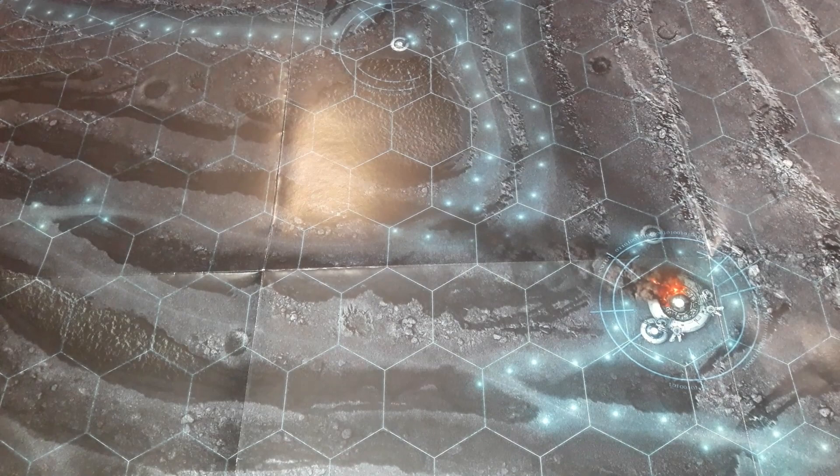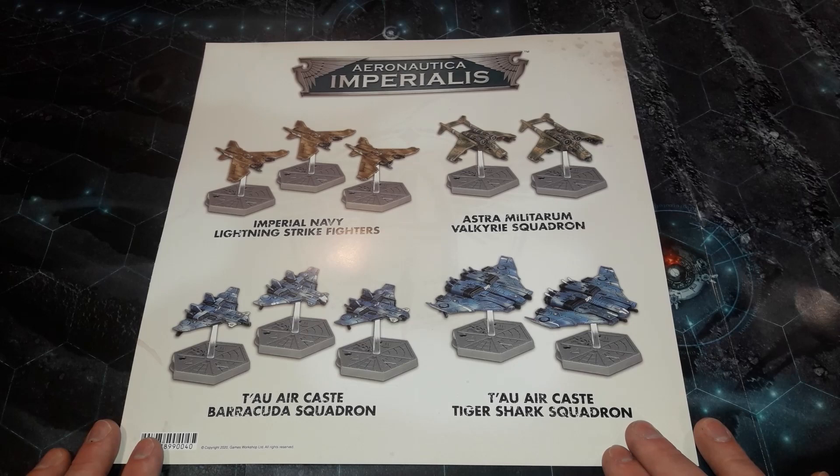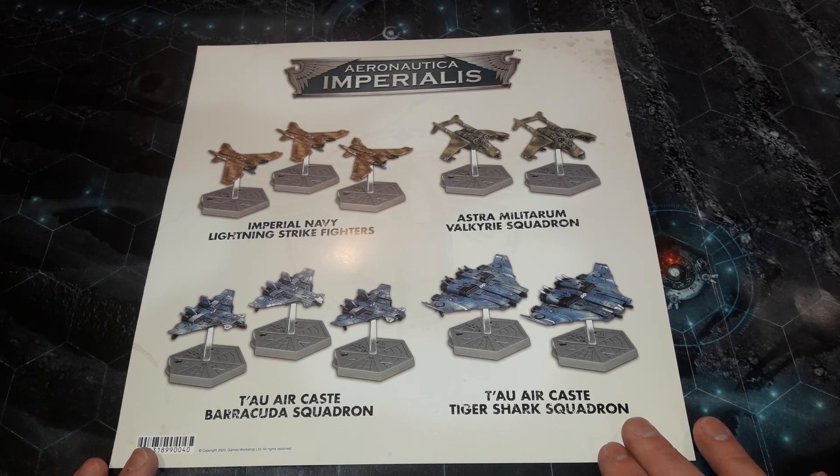So those are the contents of Aeronautica Imperialis - the new starter set Skies of Fire. Do follow us along on this journey of discovery. I'll rope someone in to try and learn this game with me, we'll have some battle reports, and we'll paint these aircraft up. I'm leaning towards the Imperial side, though I'm also tempted by the Orks from the previous release. Until then guys, take it easy - thank you very much, bye bye.